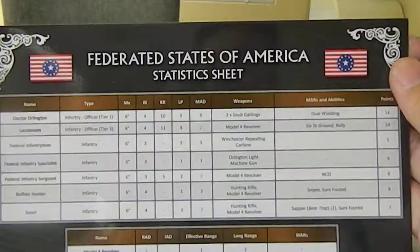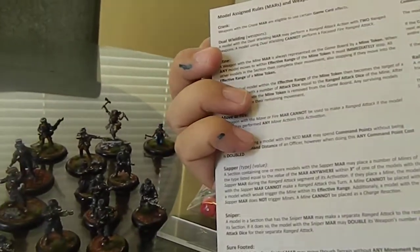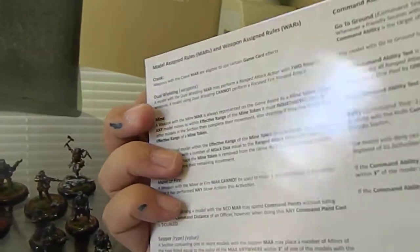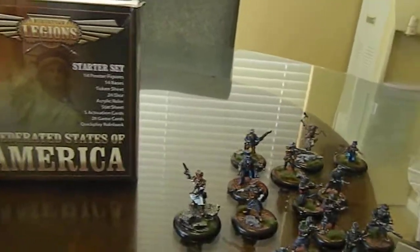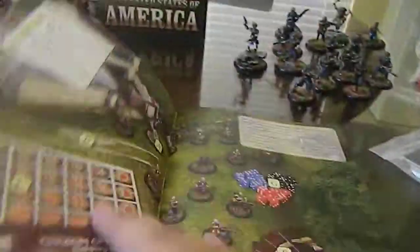Also comes with this little stat sheet — this is really awesome, very high card stock material. It has all the special rules, what they call MARS — M-A-R-S. Which is cool. And then lots of templates, which is amazing. But the coolest thing I think that comes with the box set is the quick play rule book. Now, unlike most quick play rule books, this is a full colored rule book with some awesome pictures. I have seen actual rule books that are smaller than this. I've been reading this a lot, so it's been kind of beat up.